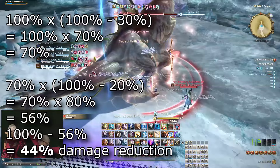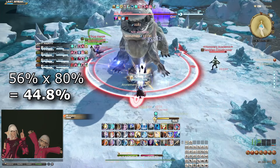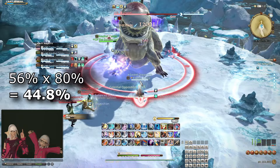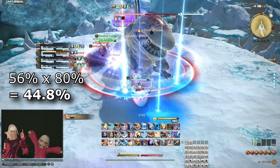This is in stark contrast to how, if they did in fact stack additively, they would reduce the damage to 50%. Had the paladin also blocked the attack, then typically blocks reduce damage by 20% as well, although this can vary slightly when synced down or if you're using a weaker shield. But this 20% is simply multiplied onto the other things: 56% times 80% equals 44.8%, and so on.